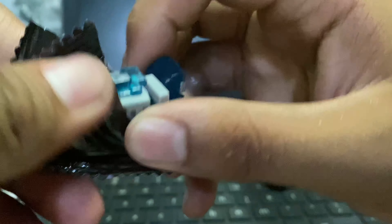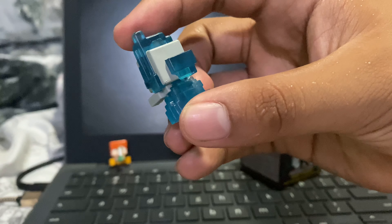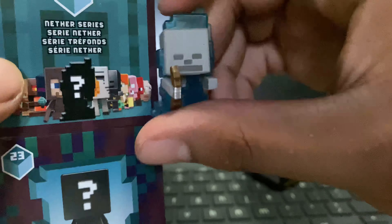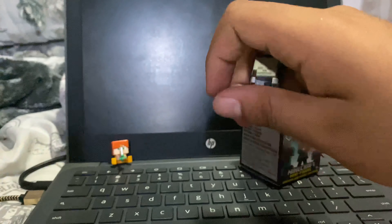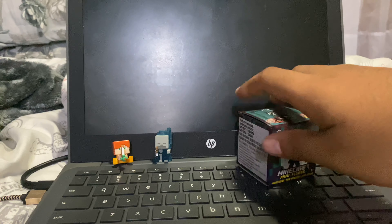Wait — what is this? We have a skeleton with blue flame. Wait a minute, how come that's on the box? Oh wait — wow, I guess this is the ultra rare of the whole set. Wow, I got lucky on that one! Even though I really wanted the Steve, I'll take it. Dang, for a blind box that's great.